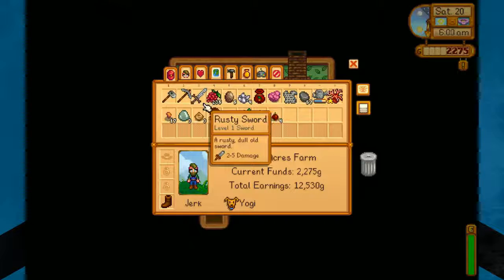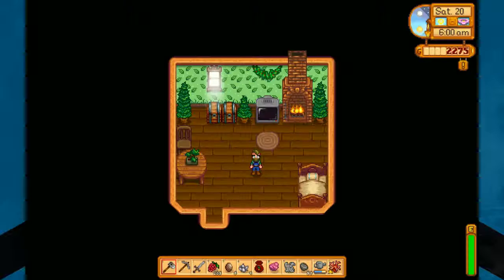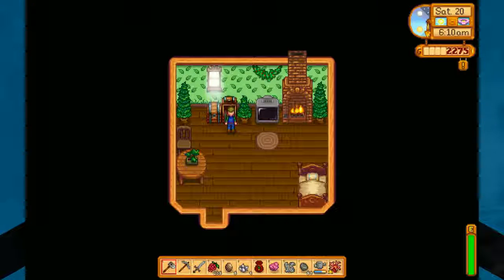But first, we got that ring, didn't we? It said we got a ring. Oh, we have the recipe to make the ring, but we do not have anything close to that. Okay, well that's alright. We don't need it anyway.